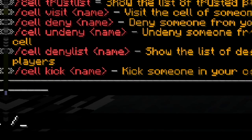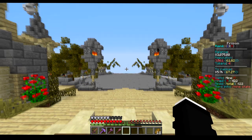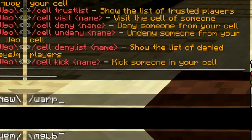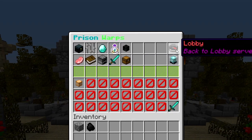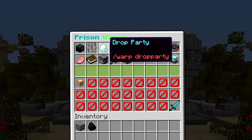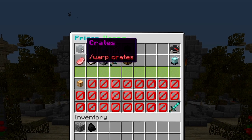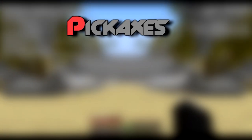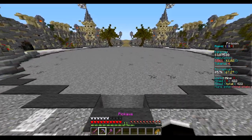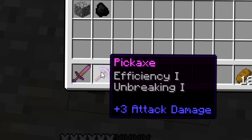If you are ready to start mining, type in slash mine and you will be teleported to the mine based on your rank. Slash warps will open up a menu that will provide you with different locations you can teleport to. You will need a pickaxe to start mining, and your starter kit will already provide you with one you can use.